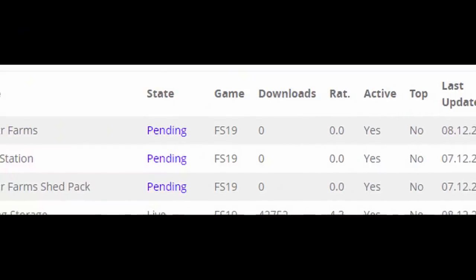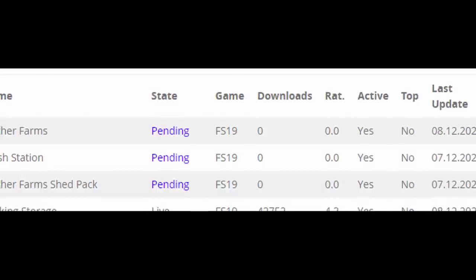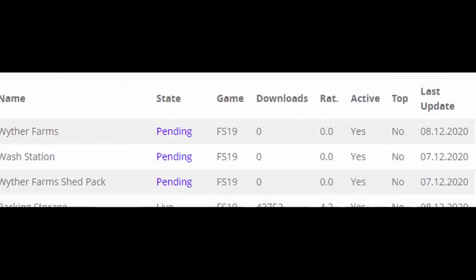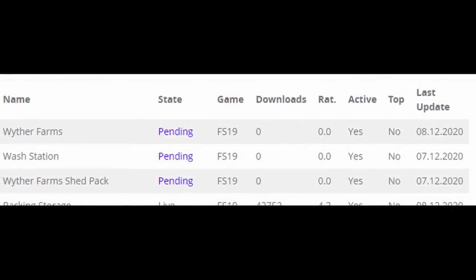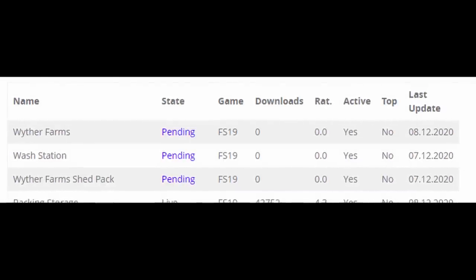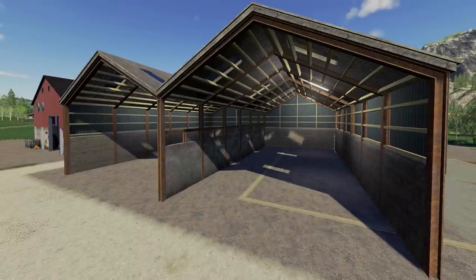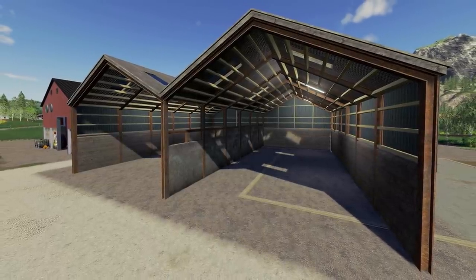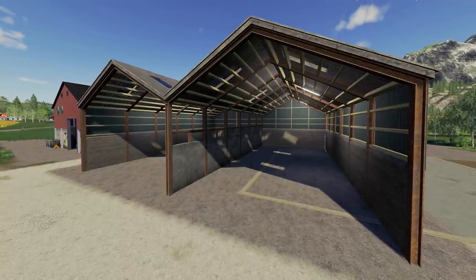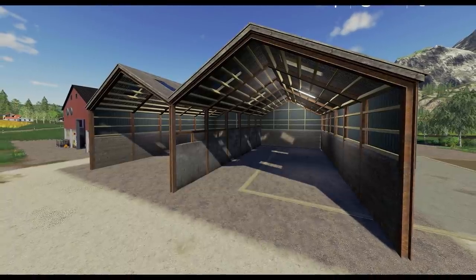Now we have something from Missy B. She actually has three things sent off to Giants: the Withers Farms — which is an amazing map — with placeable factories and the Precision Farming DLC incorporated into it, a Wash Station, and the Withers Farms jetpack. Hopefully these pass this week or early next week. After that, we got something from Lancey B. He said: new silage clamps are done. He showed these a month or so ago but wasn't really happy with the poly count, so he did some adjusting. These will be coming out to all platforms very soon.